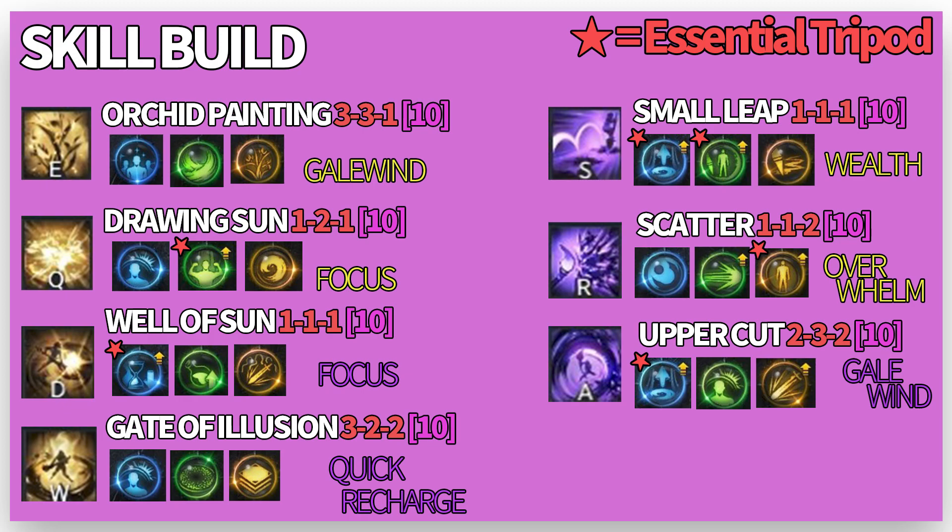Her shield skill is quite different from Bard and Paladin. Those classes have more passive shield skills — if you just use the skill, it'll automatically provide shields to nearby teammates. But Artist is not. You have to aim your cursor toward your teammates in order to provide shields, so her shield performance can vary by player. And above all, her shield skill can perform great at stagger gimmicks too.